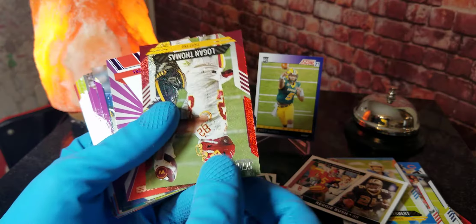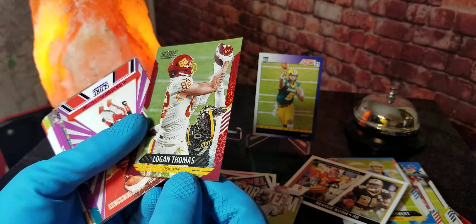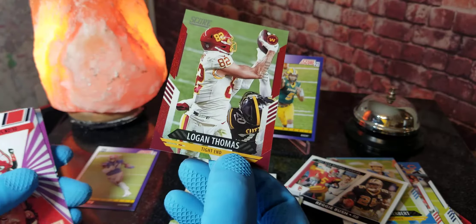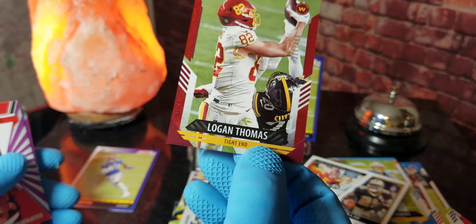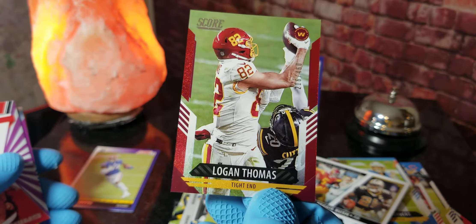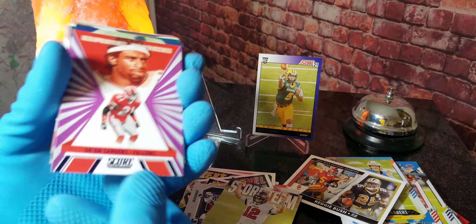Tom Brady. Here's our red cracked ice parallel — that's a numbered card. I don't think that's the cracked ice parallel because it said they went to 32. This one is out of 460 — this is Logan Thomas out of 460, so I'll stick that to the side. That's pretty cool, we got a numbered card.